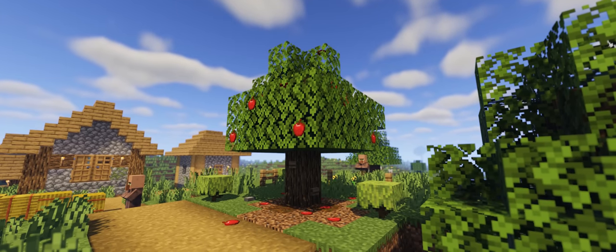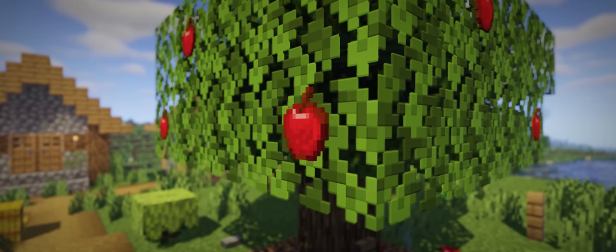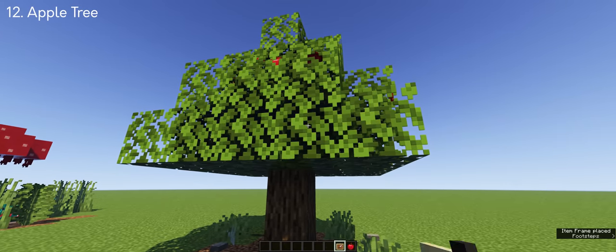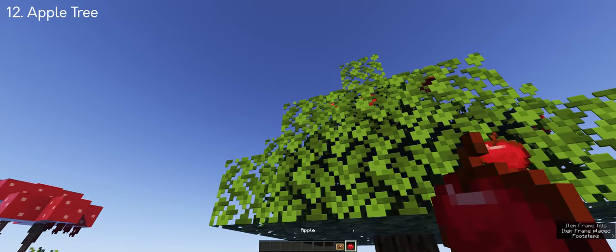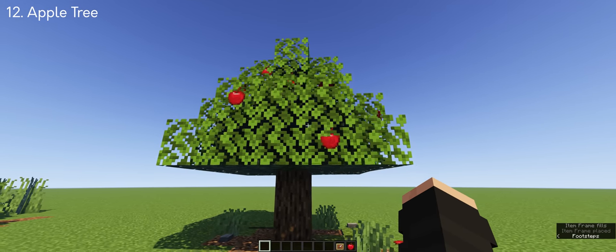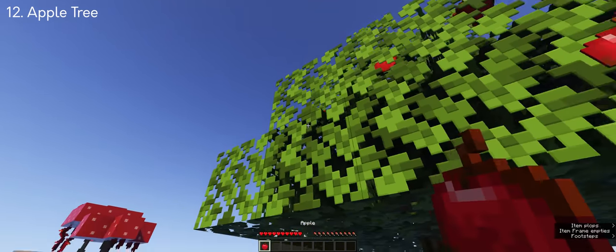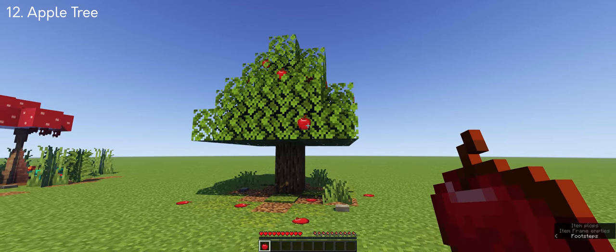Lastly are the apple trees, which you can do to most oak trees to add some variations and customize the tree. I used an invisible item frame to do this — the command is in the description so you can copy and paste. It looks simple and it works — if you want an apple, you can just take one from the tree.